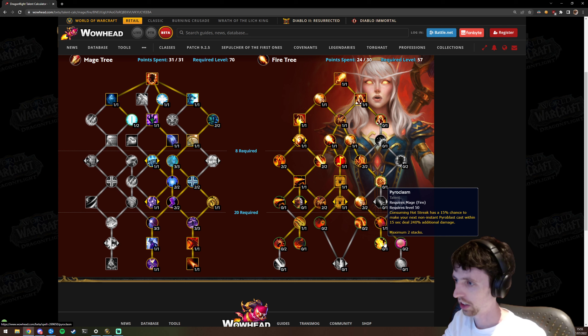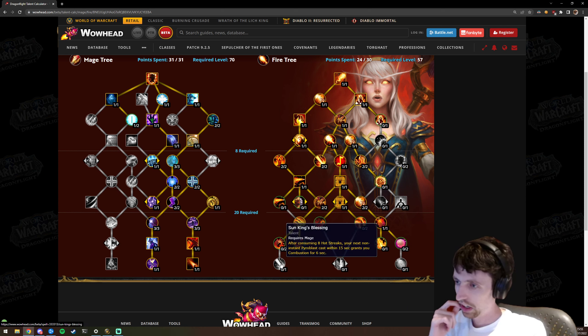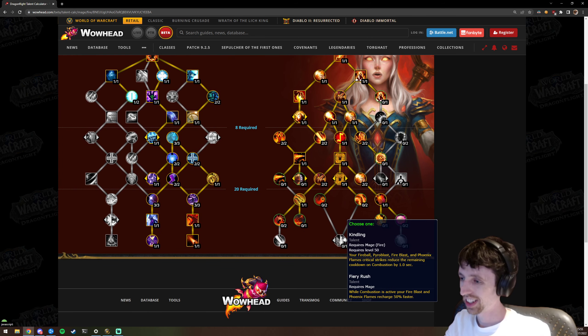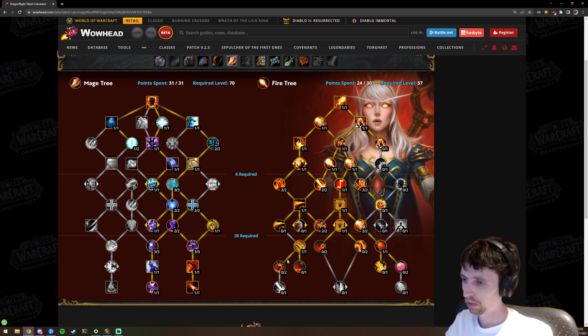Pyroclasm — consuming Hot Streak has a chance to make your next hard cast deal extra damage. Fevered Incantation — same as the legendary and the Legion trait. This row's choices are influenced by the last row: Sun King's Blessing — after consuming eight Hot Streaks, your next non-instant Pyroblast or Flame Strike grants Combustion for six seconds. Kindling — one second CDR on crits, still doesn't work with Scorch. Fiery Rush — while Combustion is active, Fire Blast and Phoenix Flames recharge 50% faster. Fire Frenzy — when Hot Streak activates, low chance to make all Pyroblasts and Flame Strikes instant and guaranteed crits.